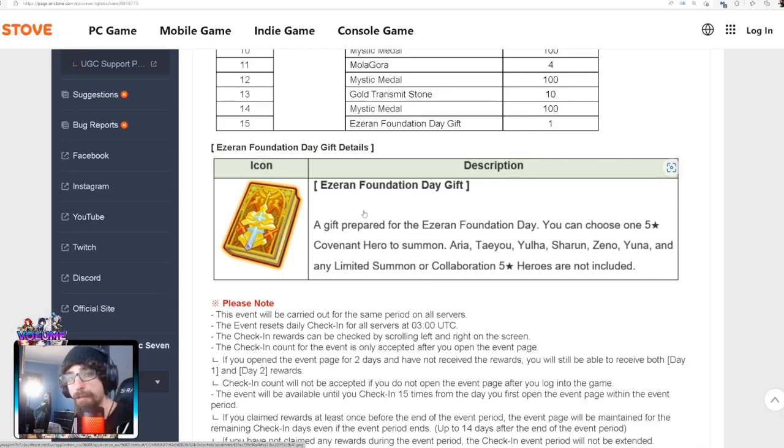Especially if you're newer like me and you might be wanting something to boost your account. A gift is prepared for the anniversary — you can choose one 5-star Covenant hero to summon: Arya, Teyuu, Yuha, Shaoran, Zeno, Yuna. And any limited summon or collaboration 5-star heroes will not be included. Unfortunately Arya did not make the cut — she was probably the only one that could have, but it seems a little too soon just for her.